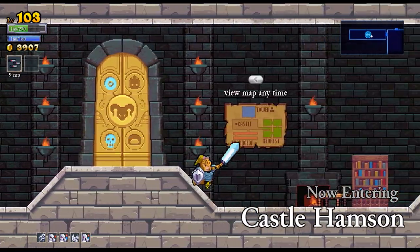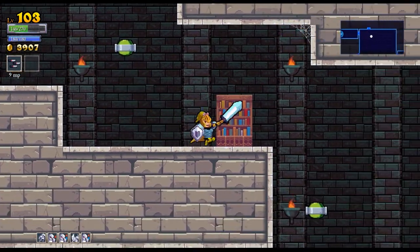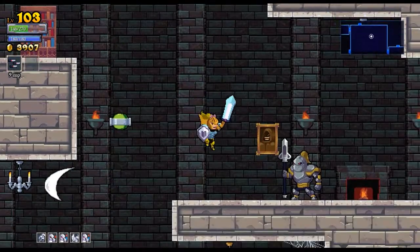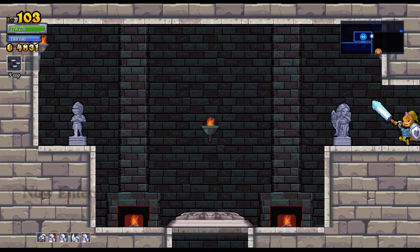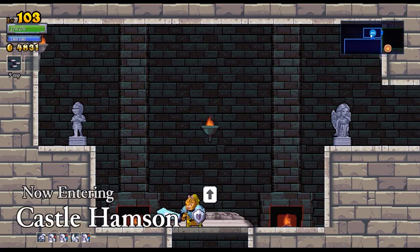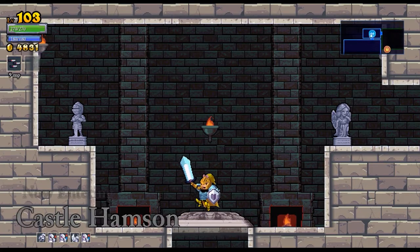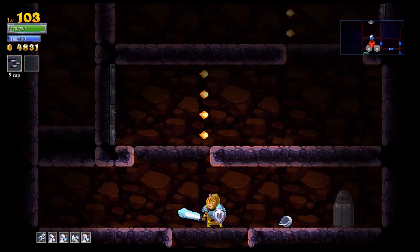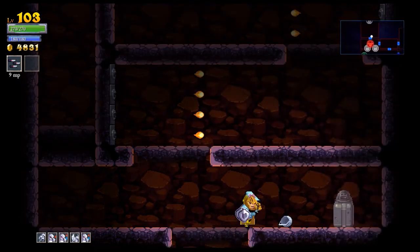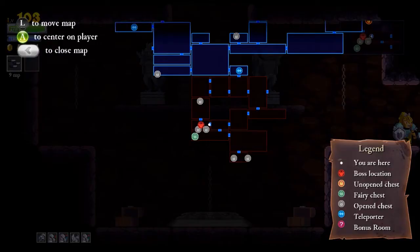We'll heal up some and go try to find one of the entrances to the other areas — either the forest or the Maya. I appear to have found the entrance to the forest and I'm back up at maximum. While we're at maximum, we'll head back into the Land of Darkness. Did I already finish this room? Yes, I did, other than getting some of the furniture.